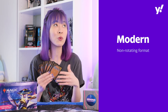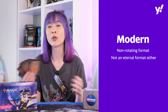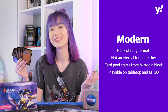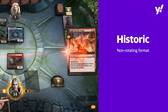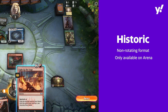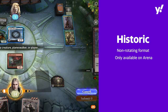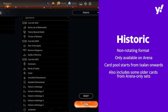Next up, we have Modern. Modern is not a rotating format, neither is it truly an Eternal format. So you can play cards that are released from the Mirrodin block onwards. You can play Modern on Tabletop or MTGO. Last, we have Historic. Historic is a non-rotating format and available only in Magic the Gathering Arena. So almost all the cards available in Arena are playable in Historic. Do take note that in Arena, you can only play cards from Ixalan onwards, and that includes some other older cards in Arena-only sets.